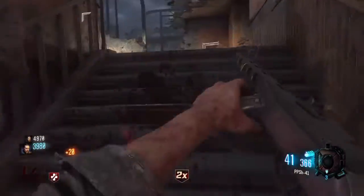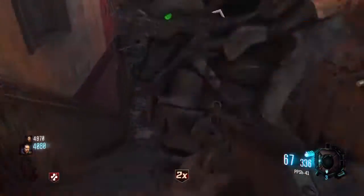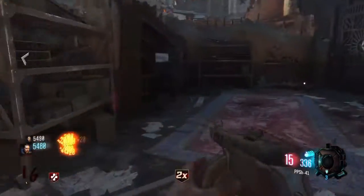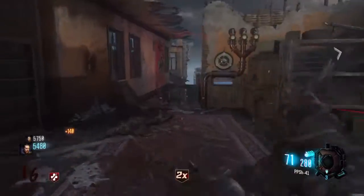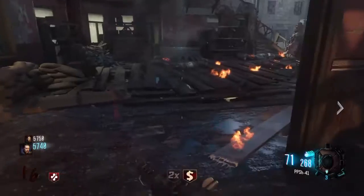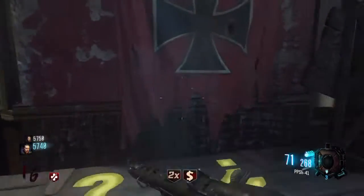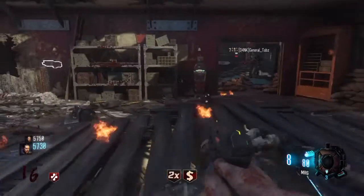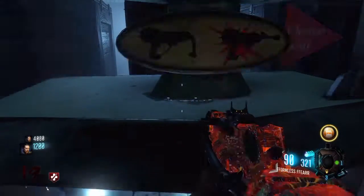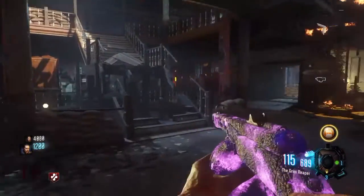This weapon is amazing — you're going to want to get it out of the box. It's probably one of the best base weapons you will get without Pack-a-Punch, even with Pack-a-Punch. Without double Pack-a-Punch, this is the weapon you're probably going to want for high rounds. The base ammo is 71 in the clip and 426 in reserves. The Pack-a-Punch version is called the Grim Reaper — it has 115 ammo in the clip and 690 in reserves.